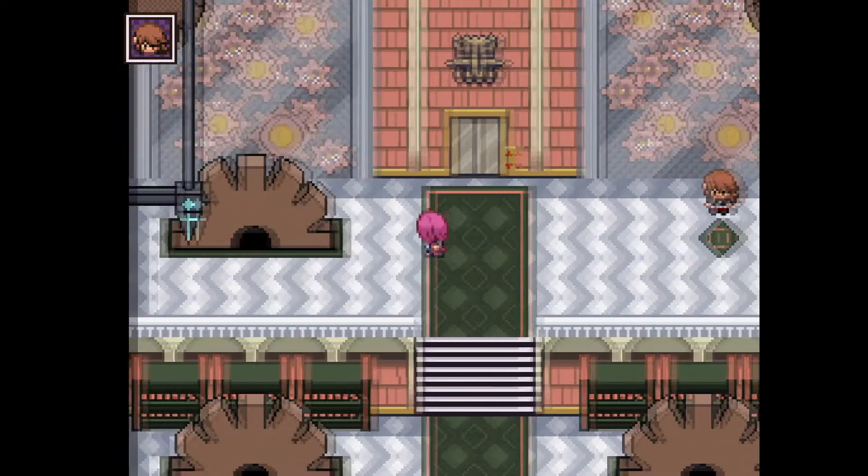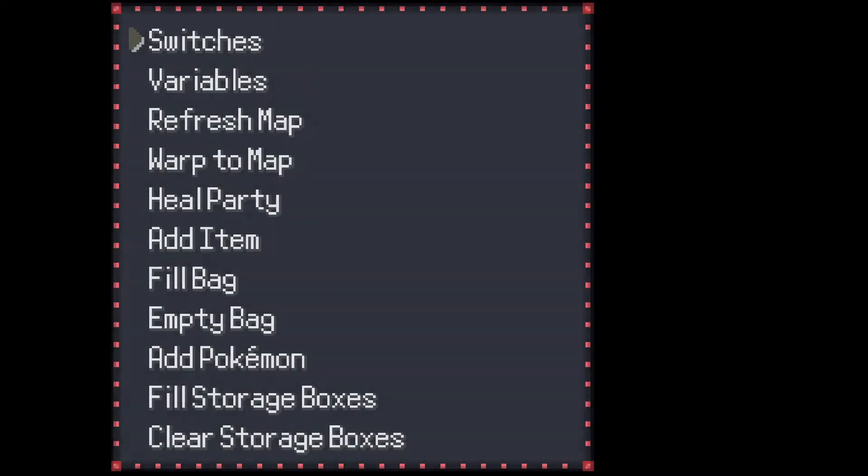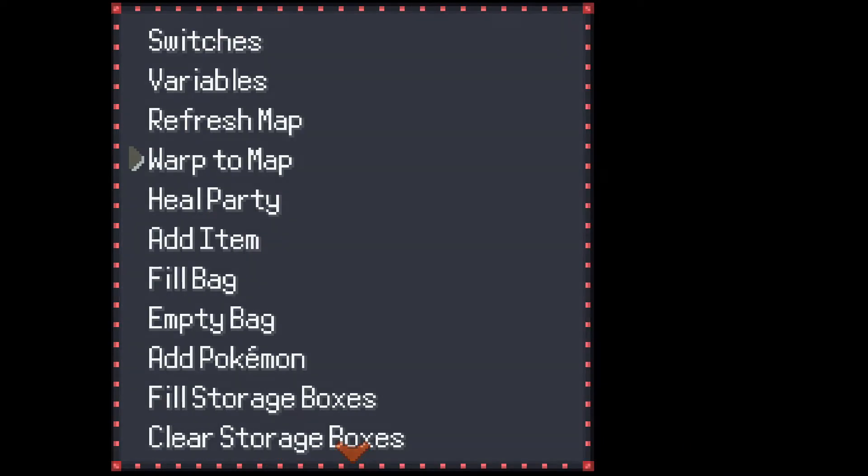The teleporter also does not work. However, upon looking into the area, there is another part of the map that cannot be accessed — that's down here. Actually, that's the entrance. So this is essentially it. We've gone into every room, as far as I can see, and that's essentially it for Selgirin Island, or Castle, sorry.